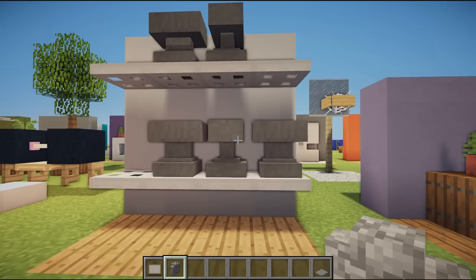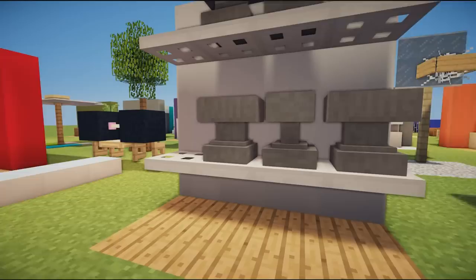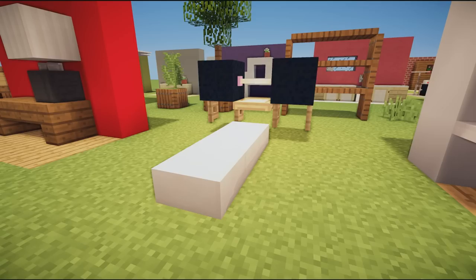Next up we have some dumbbell weight designs — these would look best in a gym. You place iron trap door shelves and those on the top and they just look like dumbbell weights you'd use to work out at the gym.